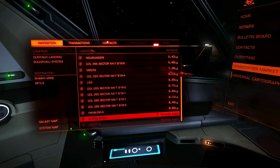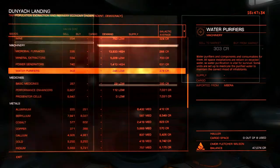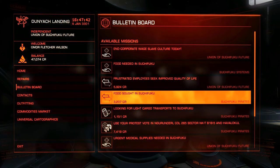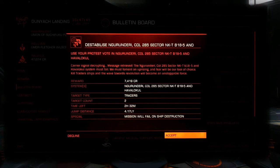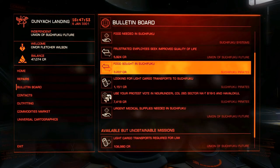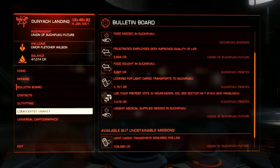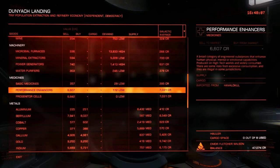Nurendri — can we carry some supplies to it? Let me check the contracts first. Wow, lots of available missions — food, use your protest vote, killing traitors — no, not really. They want stuff, but I can't take those jobs. I'll probably do some round-trip trading at some other time, but not here. What does this place have that Nurendri might want? Bertrandite doesn't seem very lucrative. Nurendri doesn't seem to want anything from this place. Oh well.